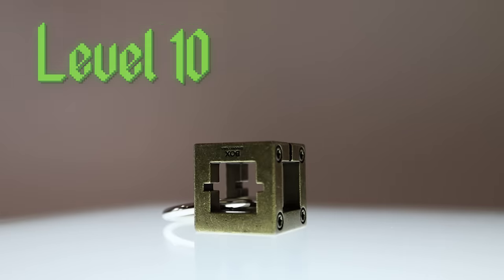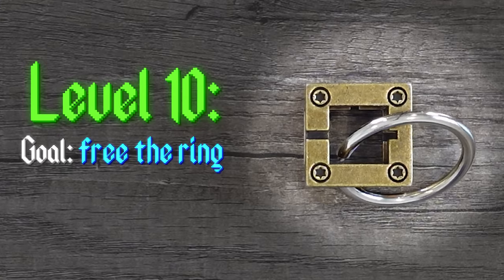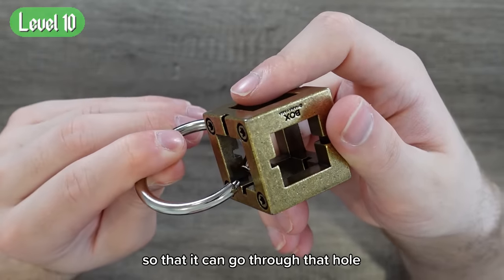Which brings us to level 10, The Cast Box. This one's probably not gonna be so easy. Level 10. The goal? Free the ring. Time limit? 20 minutes. Start the timer. Considering it says 'start,' I'm gonna assume I have to do this side first. See how the notch is on the wrong side? I think I have to turn it around so that it can go through that hole.